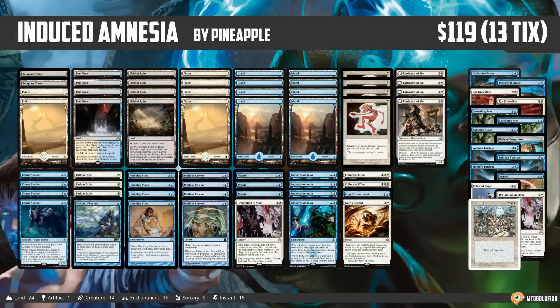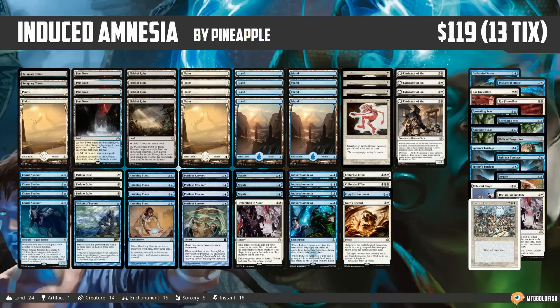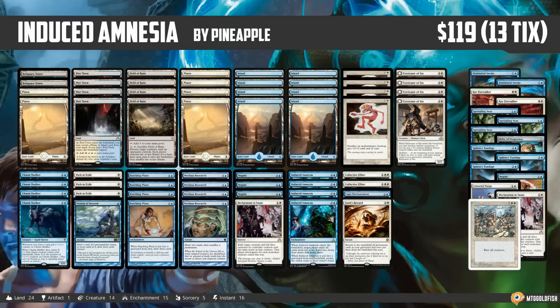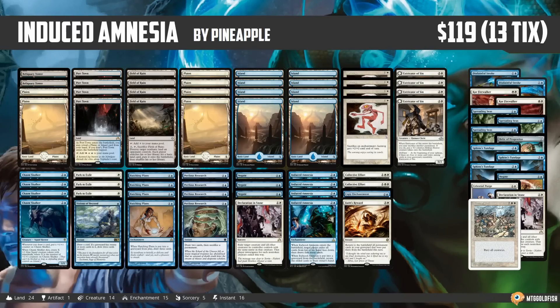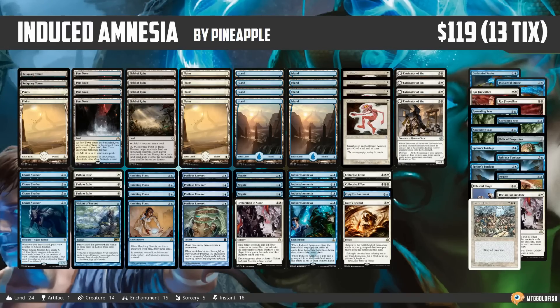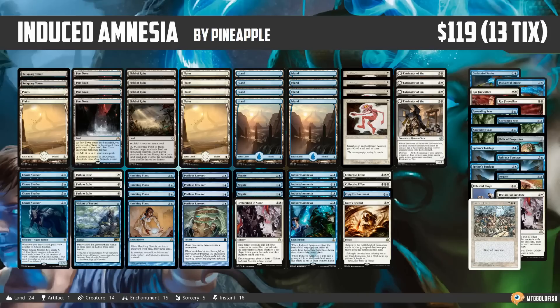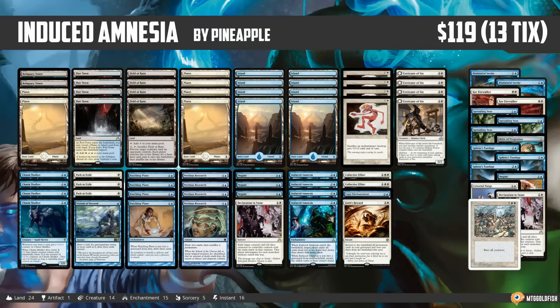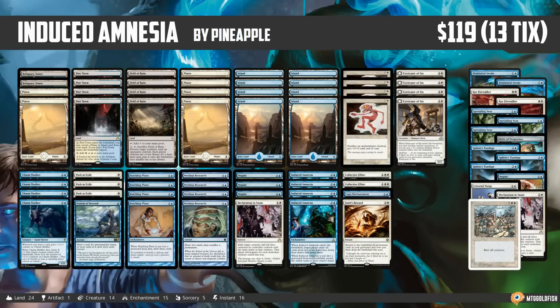Hello everyone, it's Seth, probably better known as Saffron Olive, and it's time for another Instant Deck Tech. Thursday means it's Fishbowl Thursday here in Instant Deck Tech land, and this week we are heading to Modern to check out a deck that is not only super spicy, but also pretty budget friendly. We're talking Induced Amnesia, which comes to us from Pineapple — big thanks to Pineapple for submitting a super spicy deck. If you'd like your own deck considered for a future Fishbowl Thursday, make sure to leave a link in the comments, or you can email me at saffronolive@mtggoldfish.com.